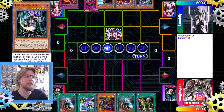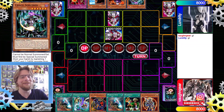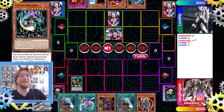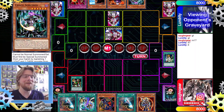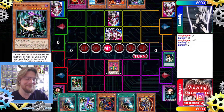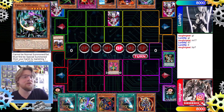They draw into Ring of Destruction — very good. So they set Kycoo, set the Ring, and pass. We draw and we drew into Black Luster Soldier — we're good at this game! We're going to play Reasoning; our opponent guesses level eight, but it doesn't matter because all the level eights are already in our hand. The card we get is Jinzo — let's just avoid that Ring of Destruction.